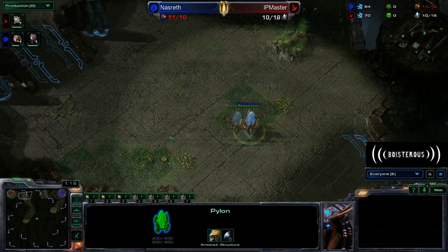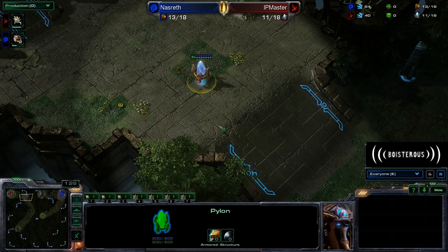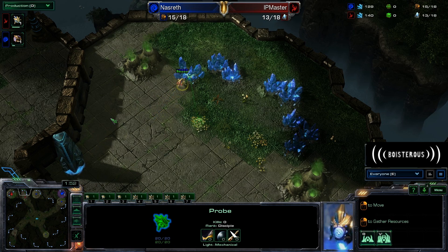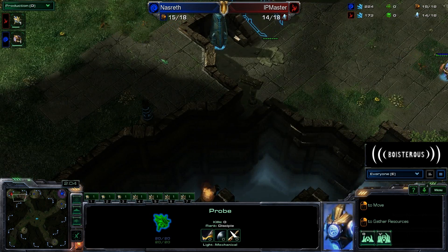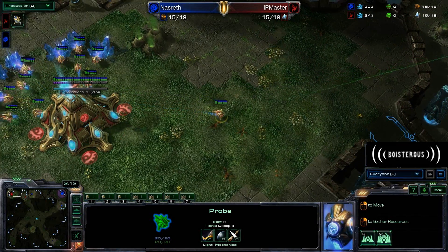It looks like we are going to have Ip Master going for a Forge Fast Expand, which is not too much of a surprise on this map. However, he's definitely getting it in an interesting position. This Pylon is a little bit too far up, but I guess he can go Forge, Gateway, Cyber Core, and then single-unit wall-off down here. It looks like he might be preparing to drop a Nexus extremely fast, which isn't surprising considering Whirlwind is an extremely large map that is very hard to pressure, even if your opponent goes for that fast of a Nexus.